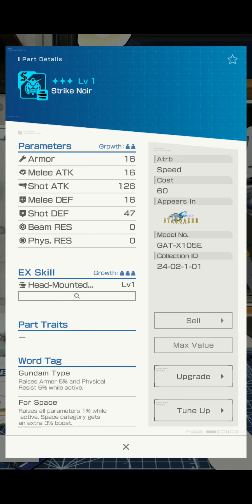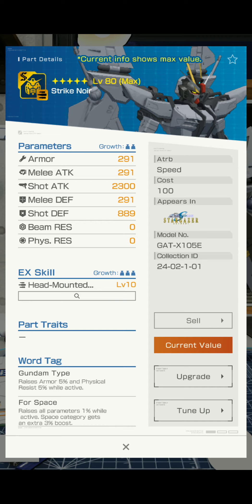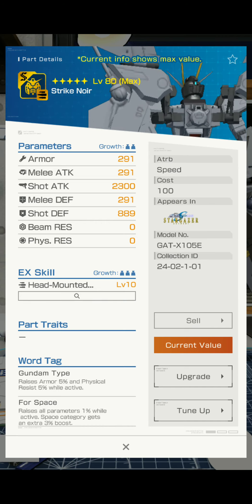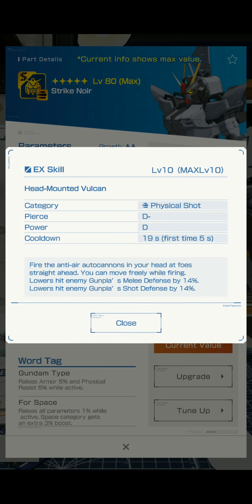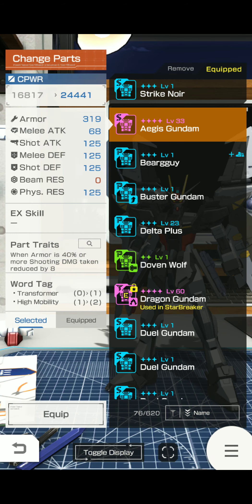Alright, let's take a look. Shot attack — not really bad. TP8 armor, melee attack, melee defense. I'm kind of liking shot defense already. 10,000 Vulcans — I don't really need to go over those, the majority of you have them.